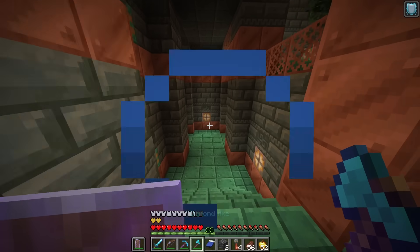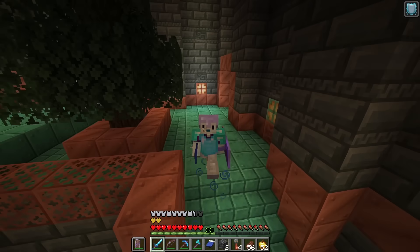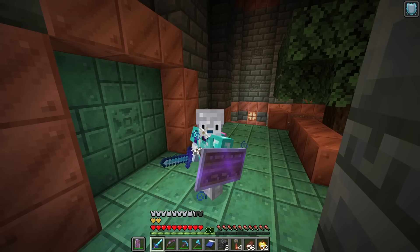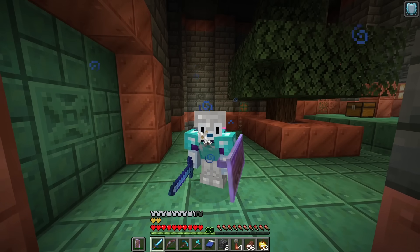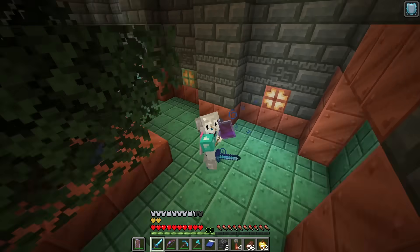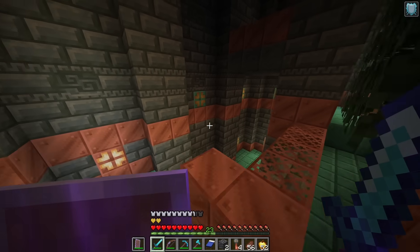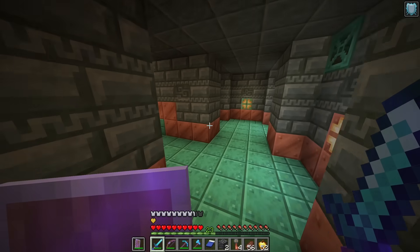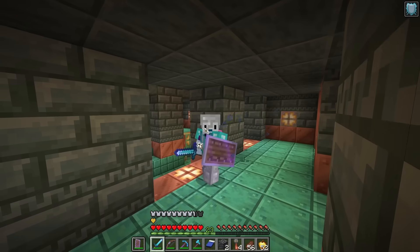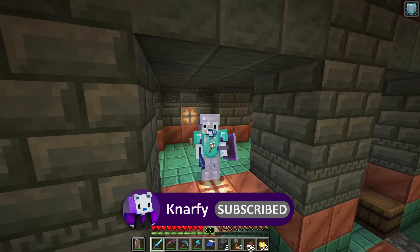Helmet, book, horse armor, shovel, Protection 2, Bane of Arthropods — pretty mid-range gear. That makes a lot of sense. I like the vault, it's a cool block. I don't know if it was worth a full main channel video, that's why this is on the second channel. A lot of cool multiplayer stuff happening with Minecraft, and I am a fan. Subscribe to the second channel — see you next time!